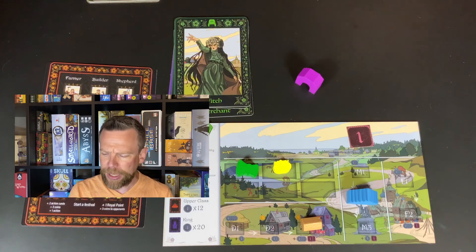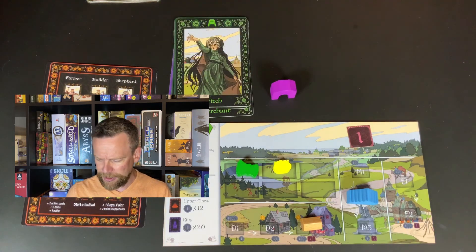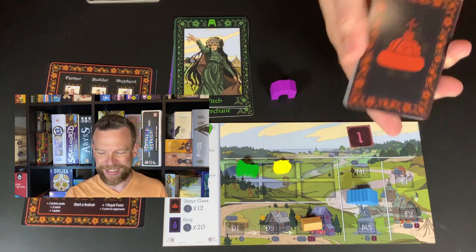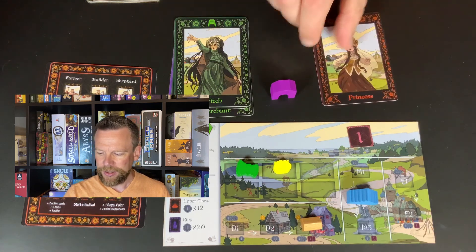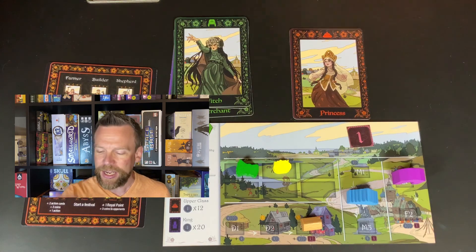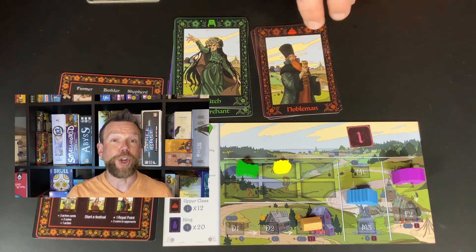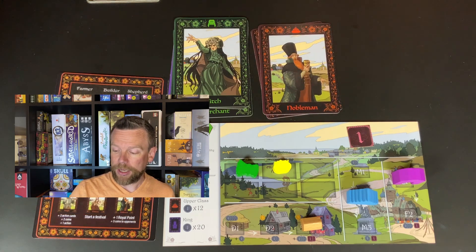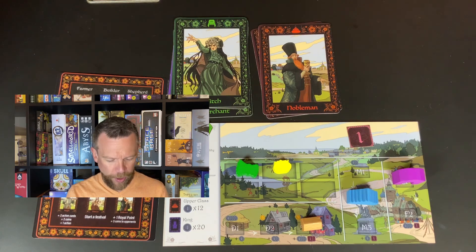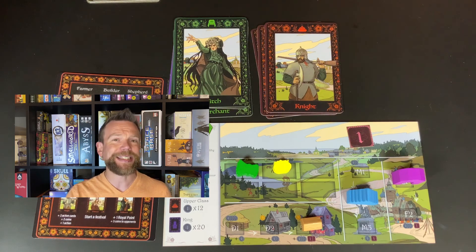This last structure is created by one of the higher class identities — in this case, the princess. The princess can call a festival, which gives some coins and some royalty points as well. You've got a nobleman who can allow you to get some royal points, but you have to pay some coins to your opponents. And there's a knight who can allow you to get some action cards.